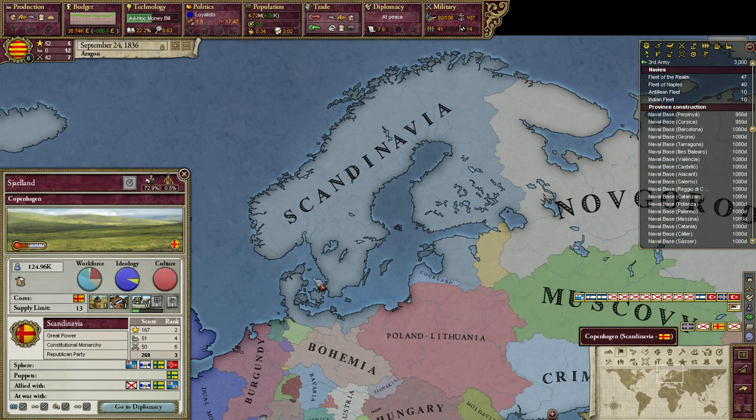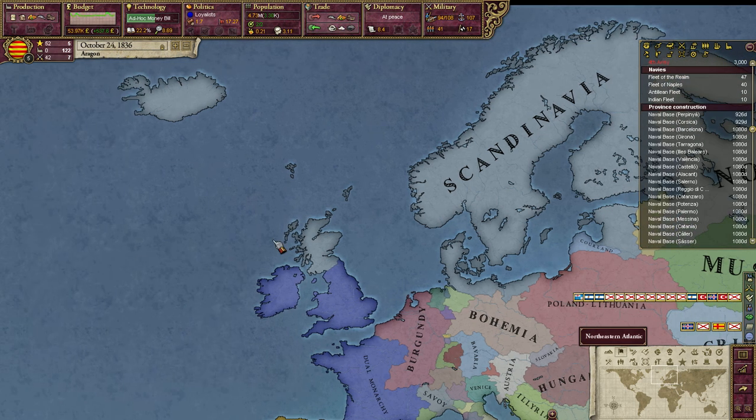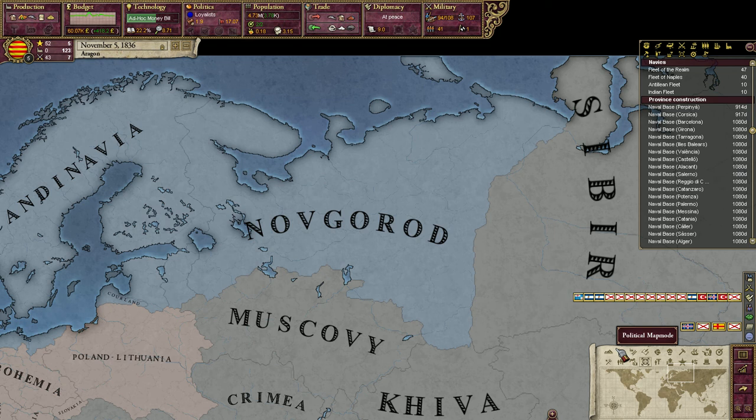In the north, Scandinavia is unified. Scandinavia was very successful in this timeline simply because the Kalmar Union persisted. In our timeline it fell because the Swedes didn't like the idea of being ruled by a Danish king — so thanks to Sweden, we do not have a Scandinavia in our world, and I hate them for that. Scandinavia is also a very solid greater power. They had a personal union with Scotland in this timeline, I think, because of political marriage, which resulted in the union of these two countries. Scandinavia has Novgorod in their sphere.